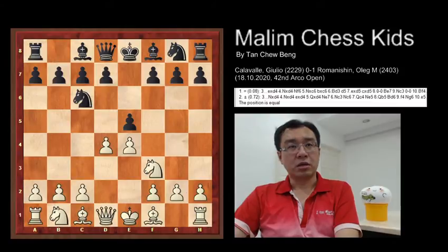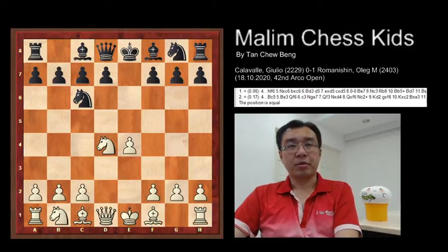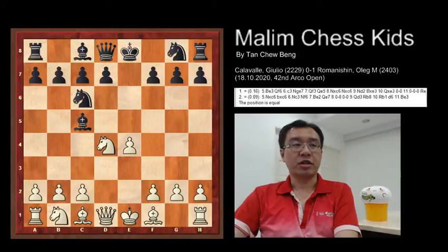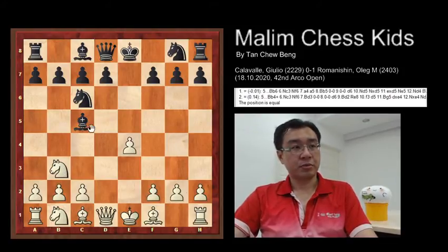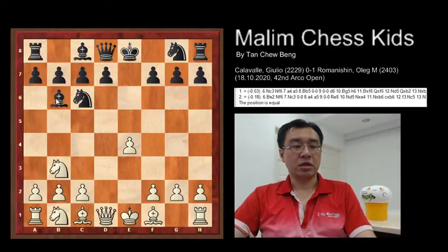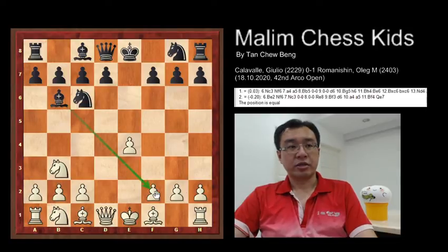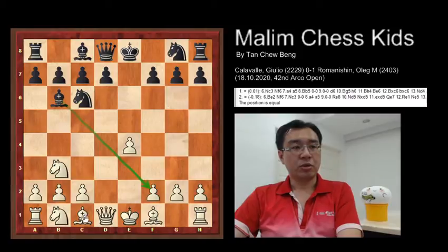Then the black captures the pawn, e6, d4, and now knight d4. The black plays bishop to c5, attacking the knight, and now the knight to b3, attacking back the bishop. The bishop goes back to bishop b6, maintaining the idea of attacking the pawn at f2. Here are the first five moves and the position is equal, with white having very strong activity as both bishops are active.